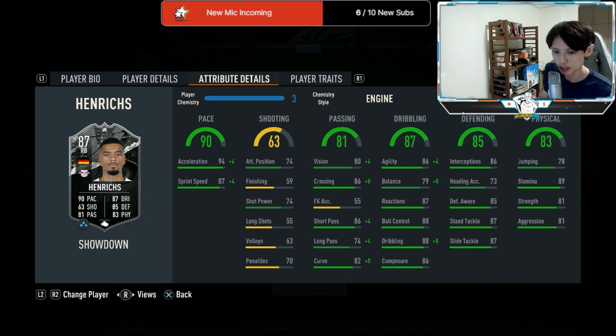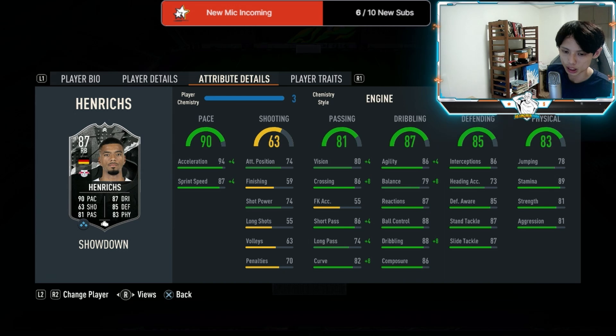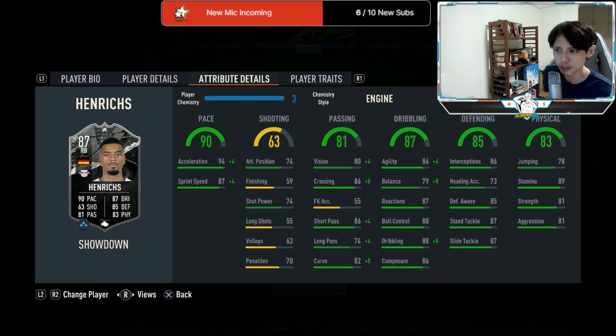The next thing I want to talk about is his dribbling — this is one of the major issues I have with the card. The dribbling is really really clunky. Out of all the fullbacks I've used, including players like Theo Hernandez and Mendy, Henrichs is actually the most clunky I've ever used. So I'd give his dribbling 5.5 out of 10 — that's one major con of this card. For tackling, whenever he tackled he won the ball, really aggressive — I'll give him 8 out of 10.